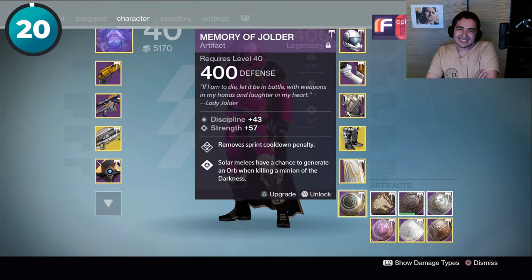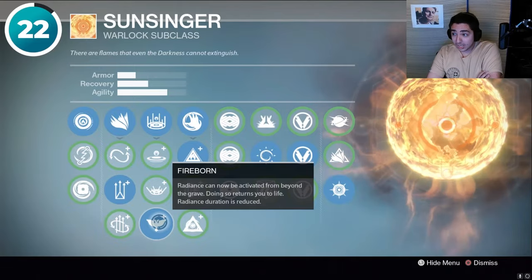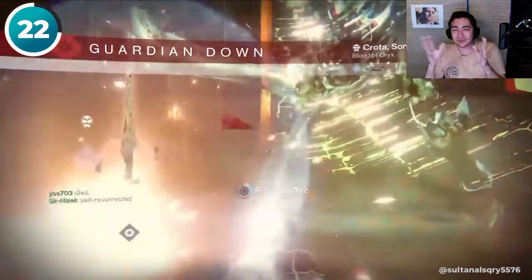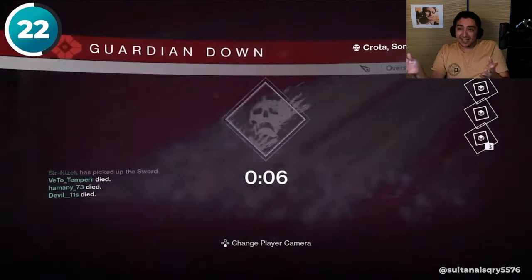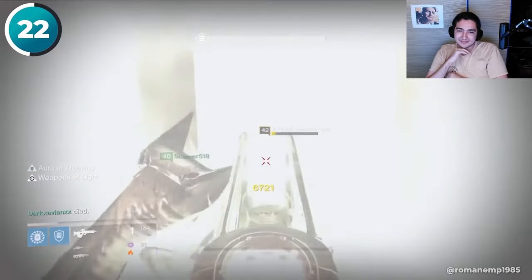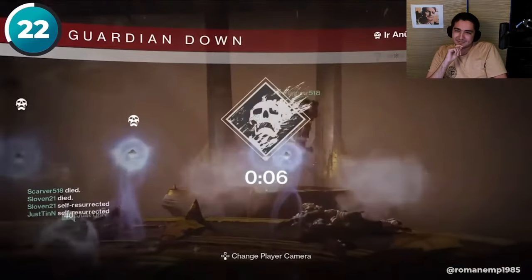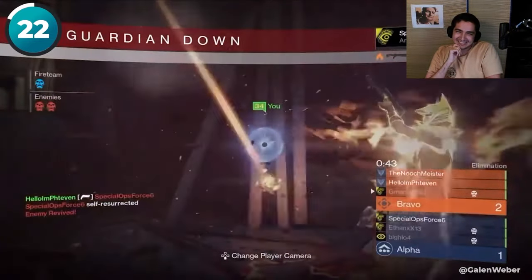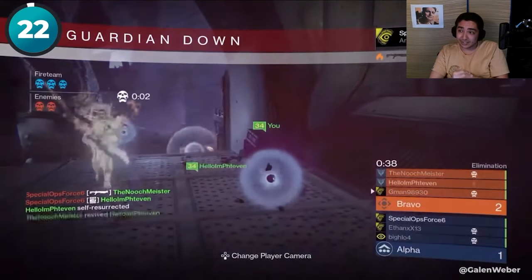During Rise of Iron, Warlocks used to have a unique ability that ended up breaking the game — self-res. I don't understand how anyone wouldn't know that. Even if you play casually, someone must have said 'remember self-res.' If the entire team went down, it was no big deal as long as you had a Warlock who could self-res. Definitely remember that — they need to bring it back.